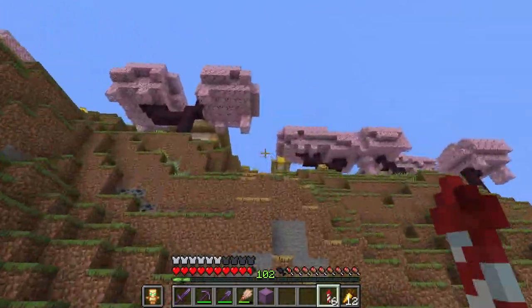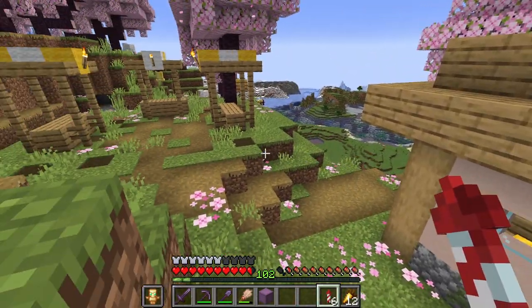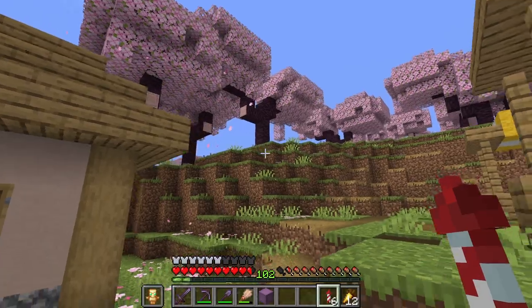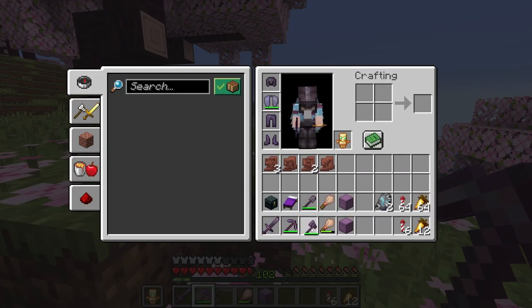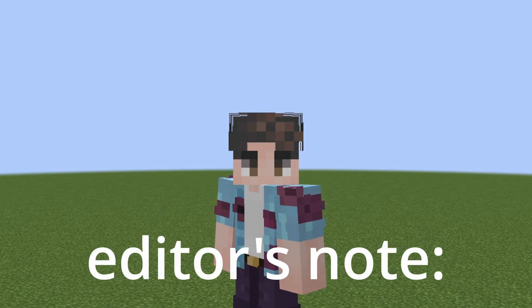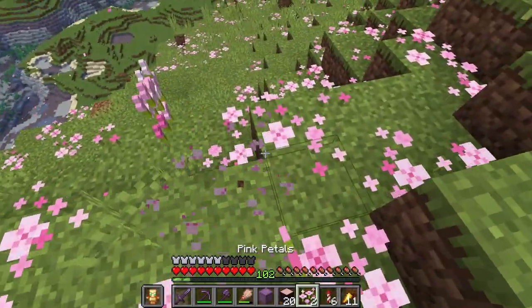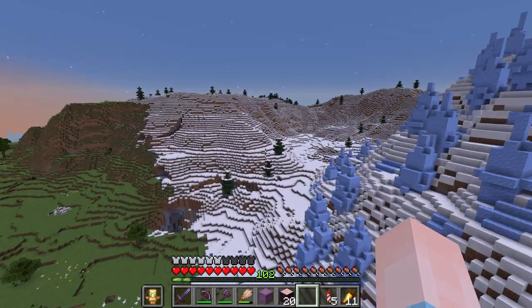Hello village. This is probably the closest we're ever going to get to a cherry grove village, and that makes me sad because there is some real potential for some beautiful structures here. Hello bees. Hello sheep. We're going to take an inconspicuous tree off to the edge — a tree that has no friends and nobody likes. We also need some of these flowers. Oh, this poor cherry tree — you were very much alone.